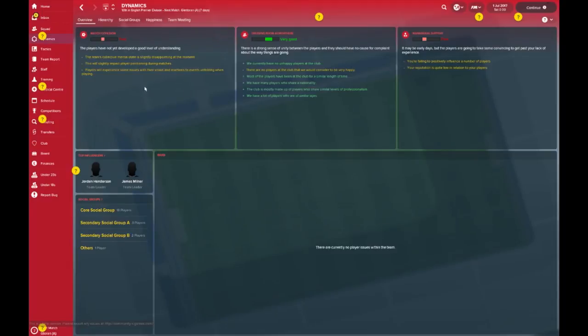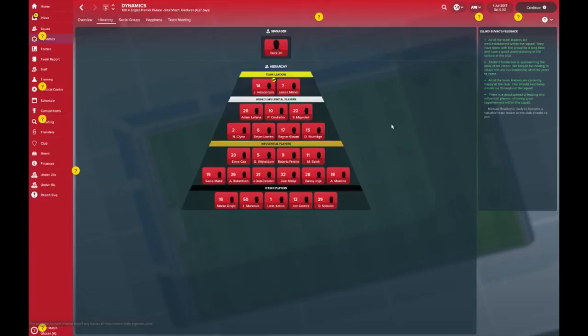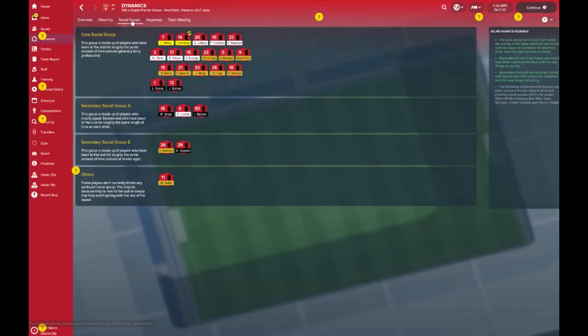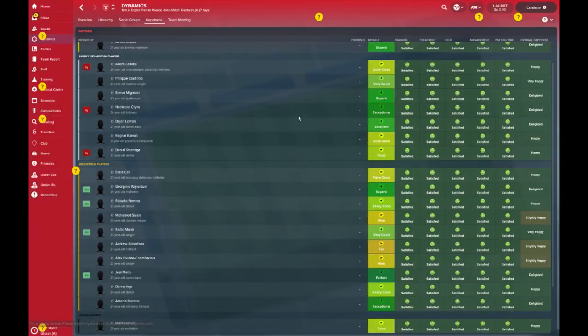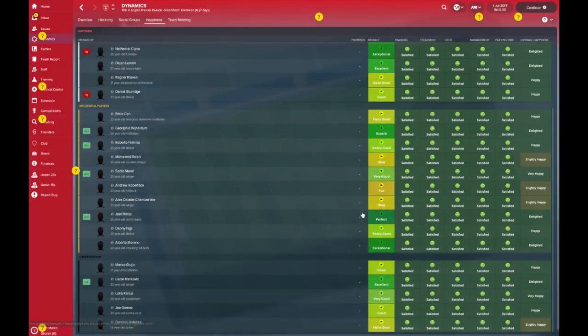Taking a look at the dynamics: there's a very good atmosphere in the dressing room. Henderson and Milner seem to be the ones leading the line and would be your selection headache for captain should either of those two players leave. You've got a core of seven players from which a captain may arise. As for social groups, these are probably your mentors in the making — should any of the youngsters require guidance, there'll be players to look at for mentorship. Morale: nothing too concerning but nothing too perfect either. Clyne is pretty chipper, and one player is in perfect morale — not just excellent, but perfect.